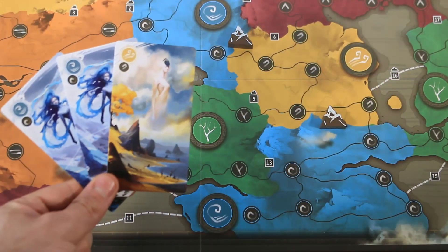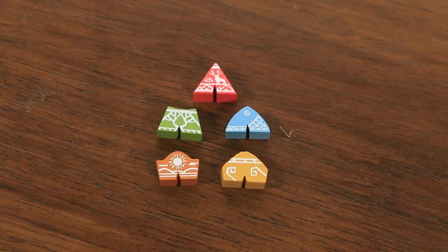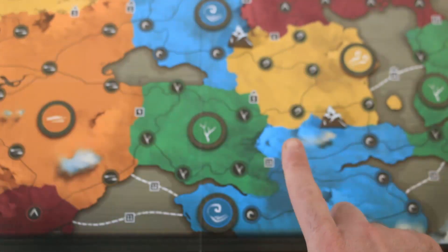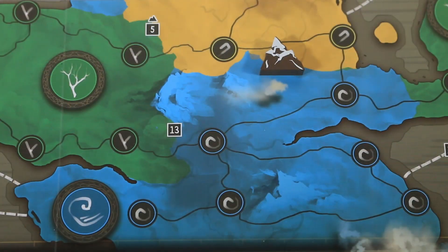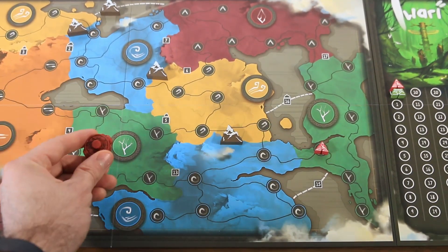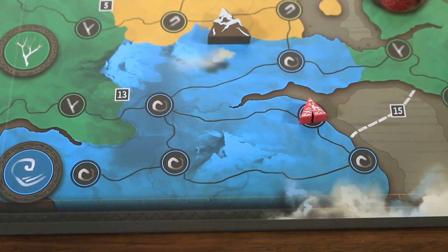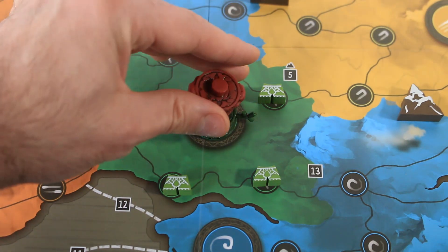On their turn, a player may spend up to three cards to place up to two pieces in a territory on the board. The pieces can be any combination of tents and totems, but there are some restrictions. Firstly, only one territory can be selected each turn, meaning a player needs either two of the same colored cards to activate it twice, or one card and two others that match to form a wild. Secondly, if a territory is not yet explored, only one piece can be placed there — explored meaning the territory contains at least one tent of any color. If a player places a tent, it goes in one of the unoccupied small spaces in the territory.